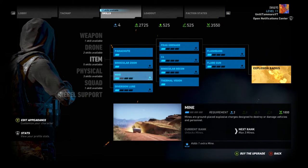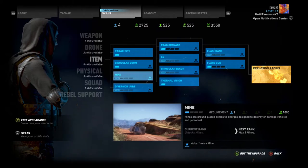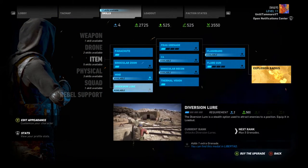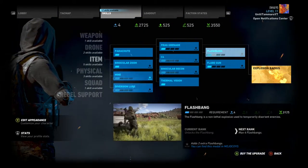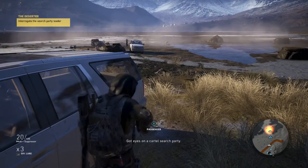Next, you want to make sure that you've unlocked Mines, since you actually need them to kill the enemies and get the achievement or trophy. You also want to make sure that you've unlocked Diversion Lures, which will help you corral the enemies and get them nice and close. And finally, unlock Flashbangs so that you can blind them and run up to them without an issue.